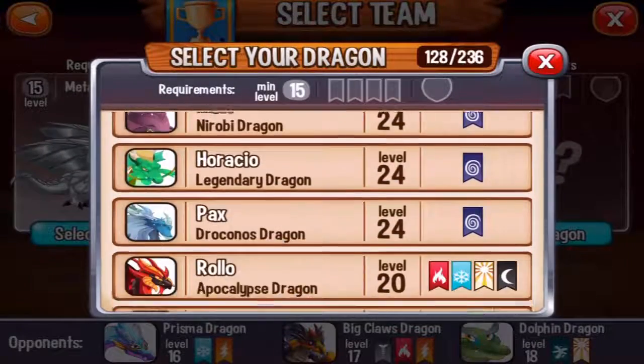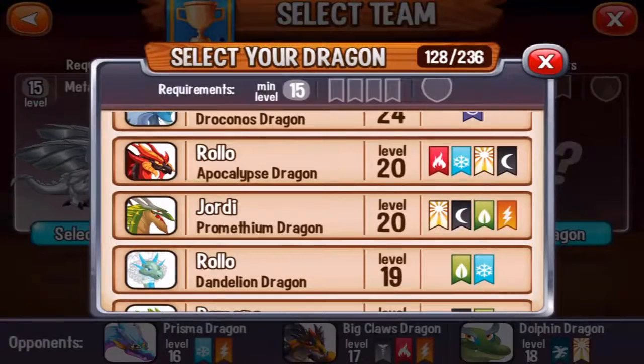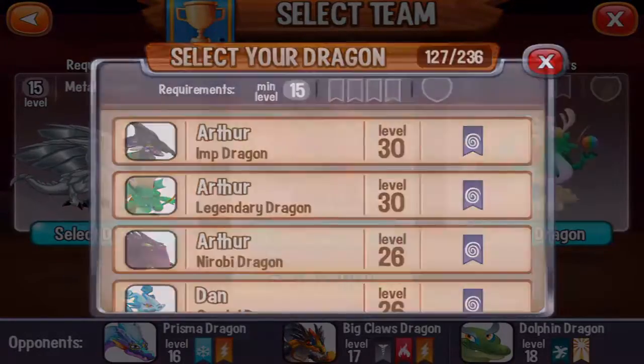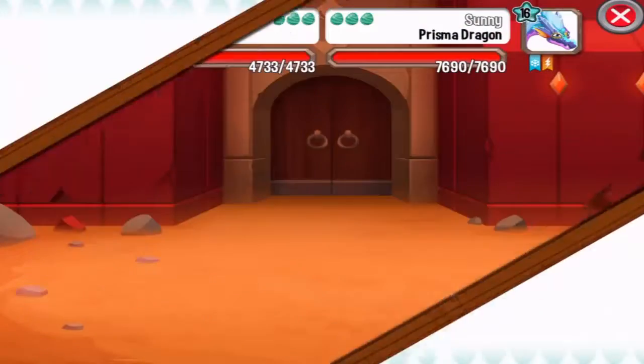Let's select the other dragons. I'm going to choose the Apocalypse Dragon and my Legendary Dragon. Let's go to battle and see what this is all about.